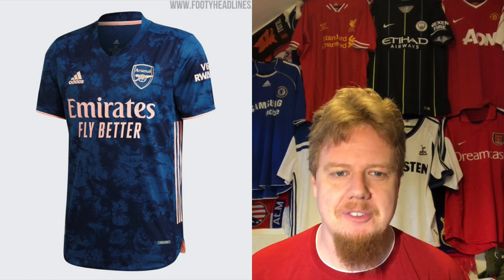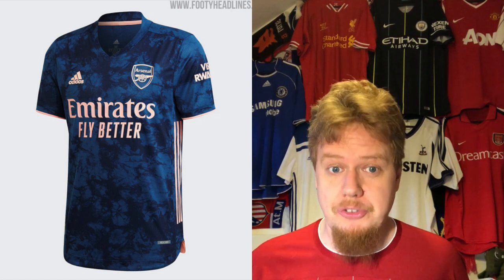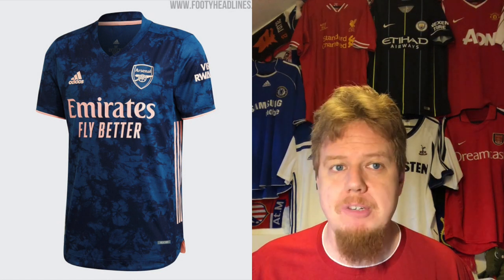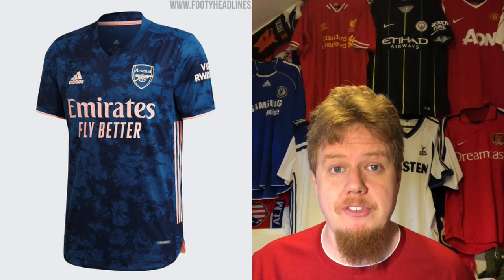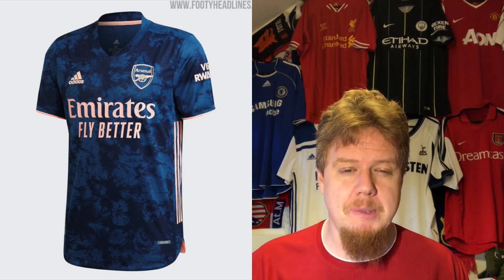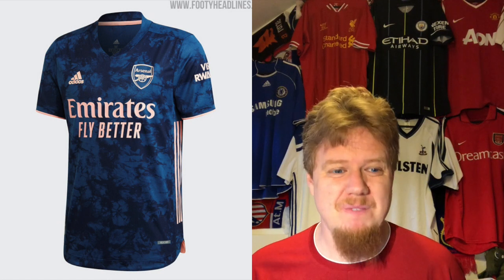Arsenal's third jersey last year was near perfect — navy with yellow, a classic. This year we have a cloudy pattern again. It looks like a crowd shot from the Emirates stadium, but Adidas is getting really cheap on their jerseys. They used to be much more unique, but these days they come up with patterns that have explanations that just don't make much sense to me. The color is a pinkish tone — not great. I'm going six stars. Arsenal is disappointing me this season.